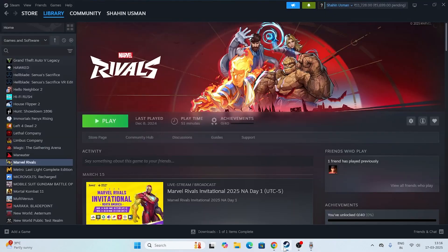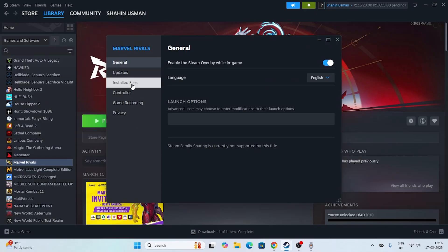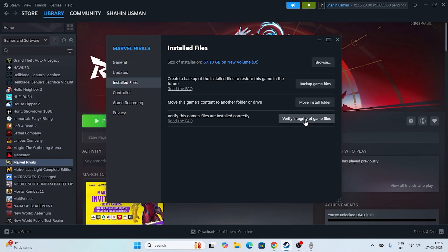The first step is about going into the game on Steam. This is Marvel Rivals on my Steam. What I need to do is right-click and go to Properties. Now go to the Local Files tab and click on 'Verify integrity of game files'. This is actually an important step — it cross-checks every single file of the game and if any files are having an issue they will be completely fixed.